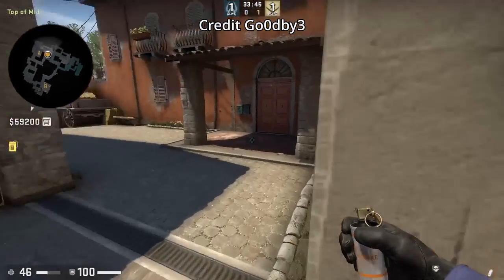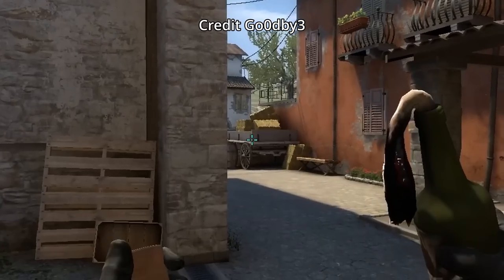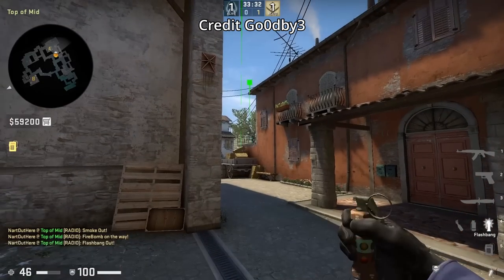Here's a cool little nifty nade set by standing at this wall. For the moto smoke, aim below this wood, jump throw. For the mini pit molly, aim at this part of the wagon, then left and right click jump throw. Lastly, follow it up with the A god flash, aiming at the leaf, then left click throw.